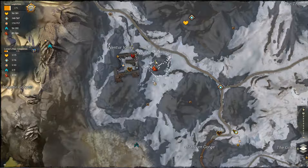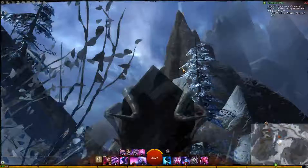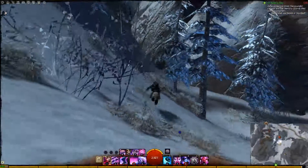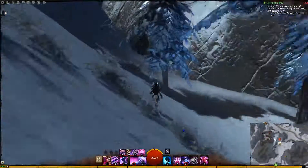Hey everyone, we're in Nentor Valley. My character's right here. We're looking for this viewed vista that I've gone through right here. You can see I'm running all around. My character's right there looking at it. And it's up on top of this cliff here. I don't know if this is the best way to get to it or not, but it's the way I took to get to it.